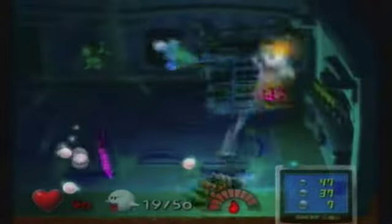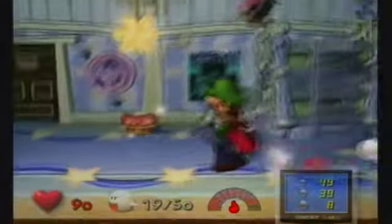First, the one on the ground so that the other guy doesn't hit you when you're sucking this one up. And then the one in the sky so that you don't have bombs or anything else to worry about. There we go - we got a gold rank on those brothers.